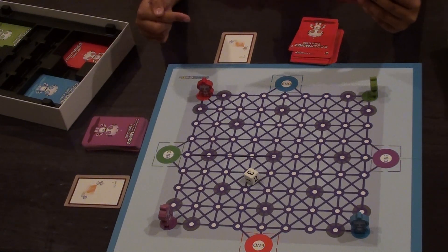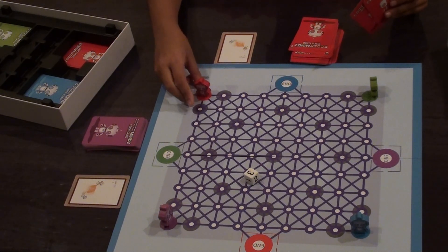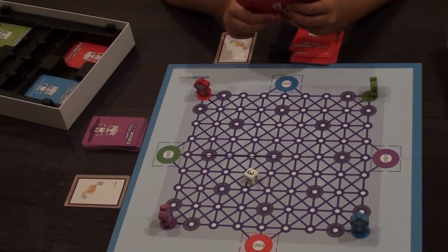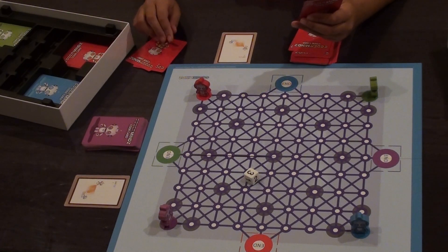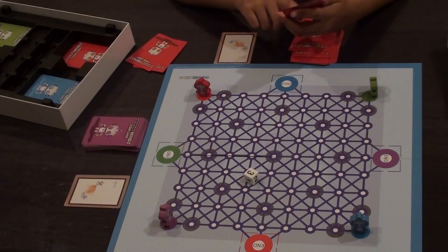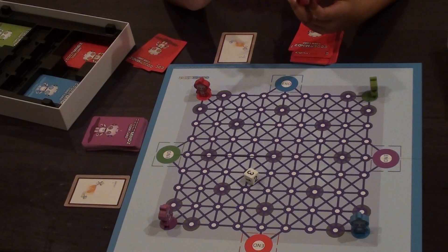But in this scenario, my right will be off the board, so I don't want to go off the board. I will have to discard my two right cards, so I must use my forward card. If you have a card that you can use, you must use the cards.